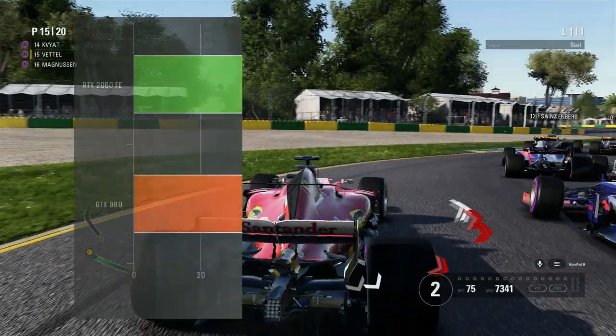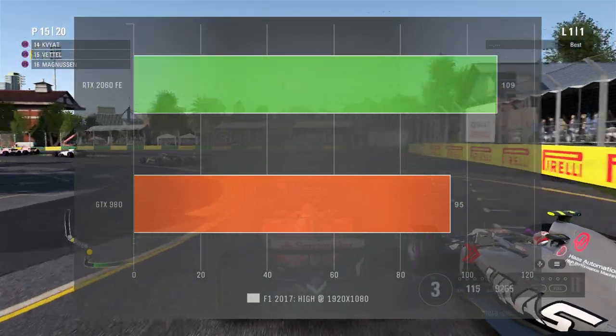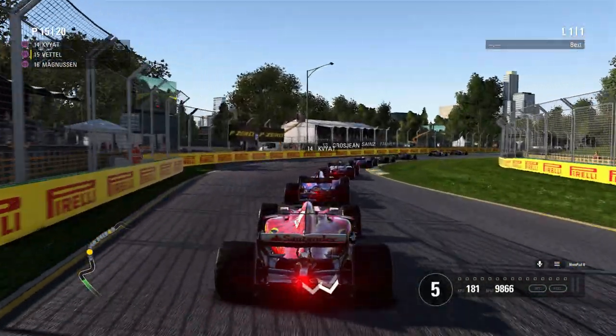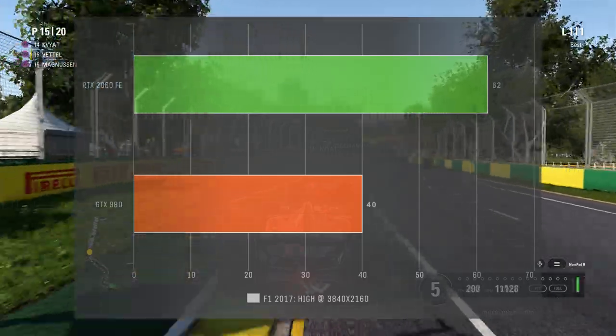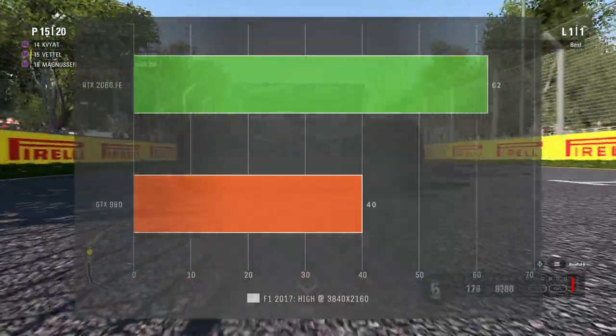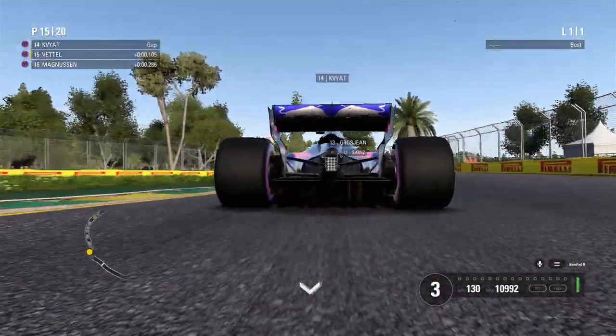At 1080p, F1 2017 saw a marginal boost from 95 frames per second with the GTX 980 to 109 frames per second with the RTX 2060. At 3840x2160, the performance goes up from an abysmal 40 frames per second for the GTX 980 to an almost playable 62 for the RTX 2060.